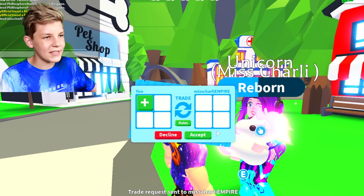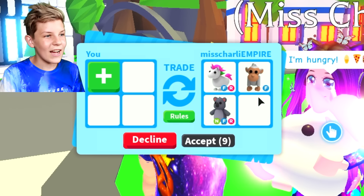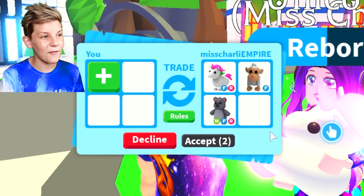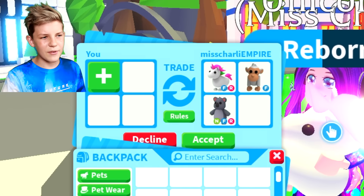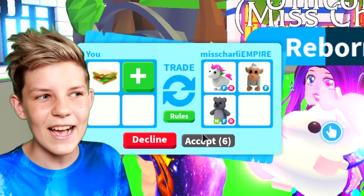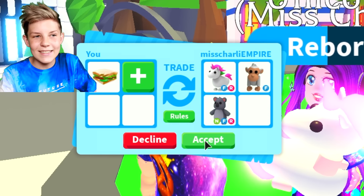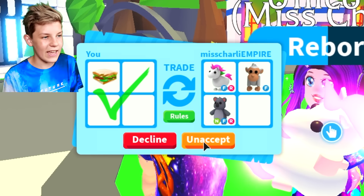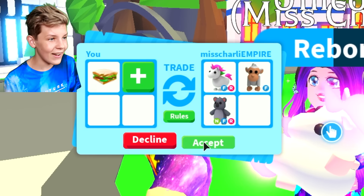Let's trade with Charlie. We're telling her to put in her best pet — she's putting in her unicorn, her birthday present from me, and her neon fly ride koala. What's a fair trade? Maybe a sandwich — yeah, I think that's fair. Charlotte will accept this, and the reason she'll accept is because she kind of doesn't have a choice. Let's go and spam accept — trading our sandwich for all this stuff, just keep on accepting so Charlotte will have two accept buttons!